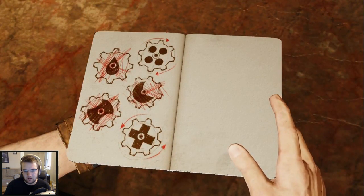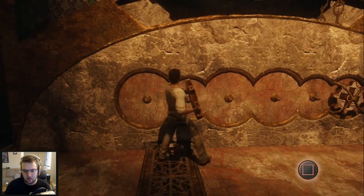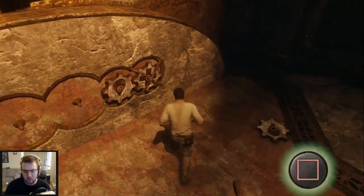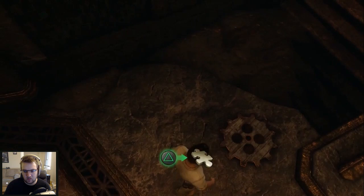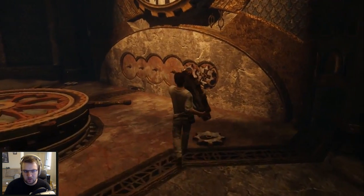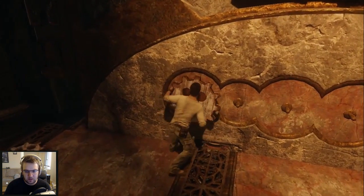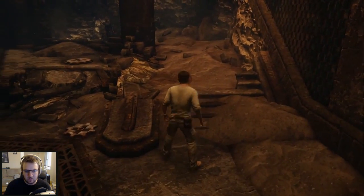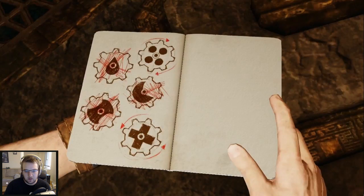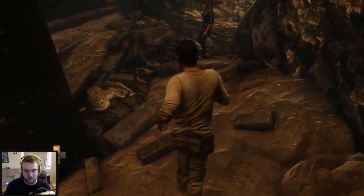So I need the raindrop on — I put it in the wrong spot. Raindrop, here. Four dots goes on the other side. Got him. Need half moon — that's not half moon, it's a crescent moon. I'm going to do it.